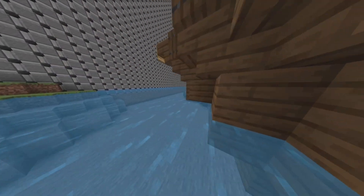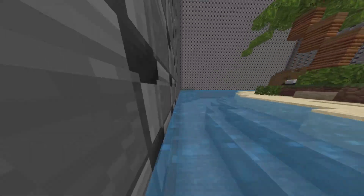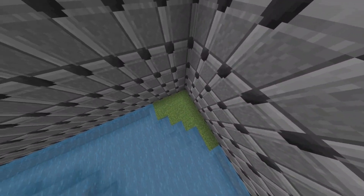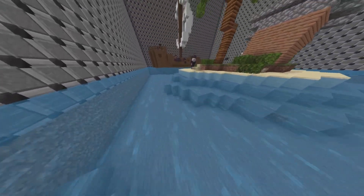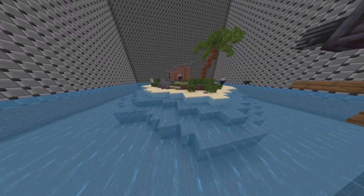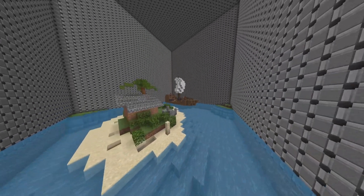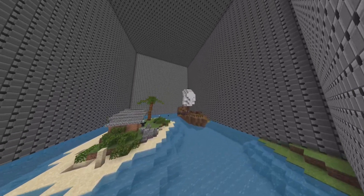In the future, for your oceans, I would say try and make use of the oceanic blocks that they added in the ocean update. It will really help your builds. Also, maybe try texturing your islands a little bit with different types of blocks that blend really nicely with the sand and the grass. But overall that was a pretty good build.